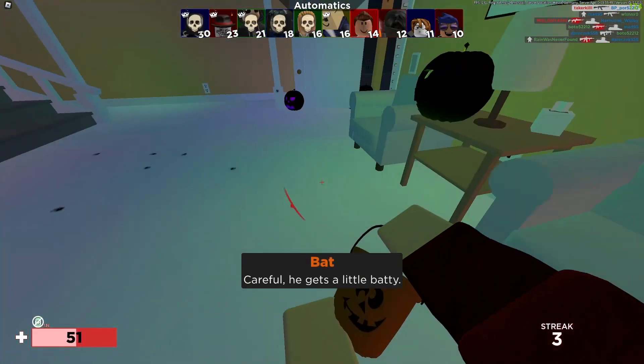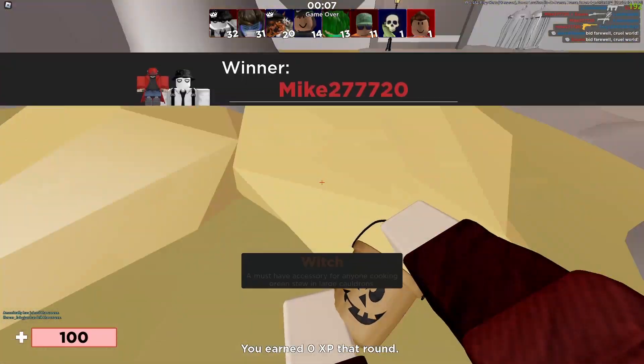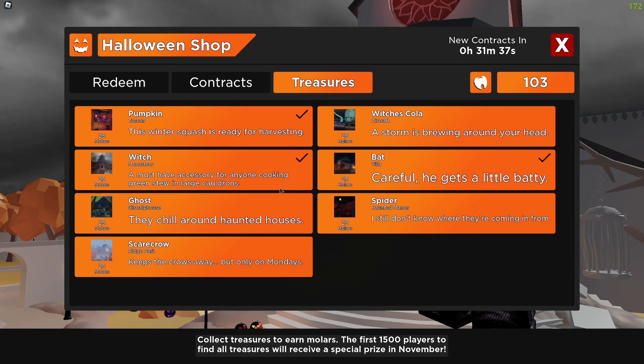There's the bat — we've got to get to it. We got it! So we've got the bat finally. Let's go for the witch on Monastery next. There it is — we walked straight into it. That is perfect. So we've got the witch now. As you guys can see, we've got three out of seven of them.